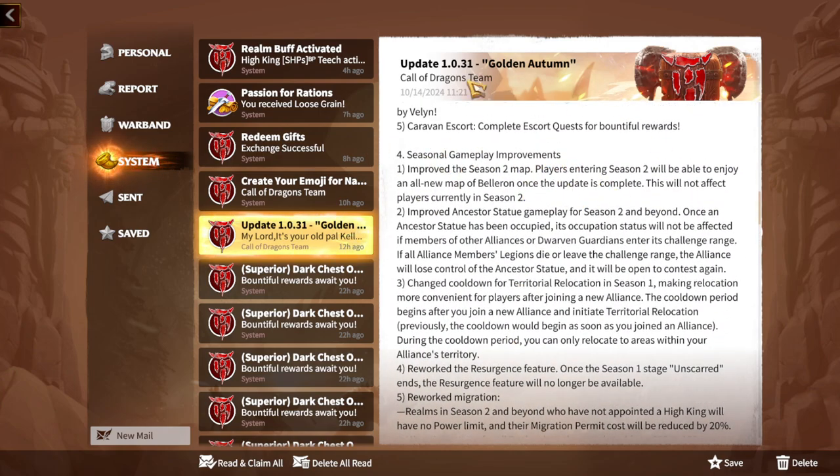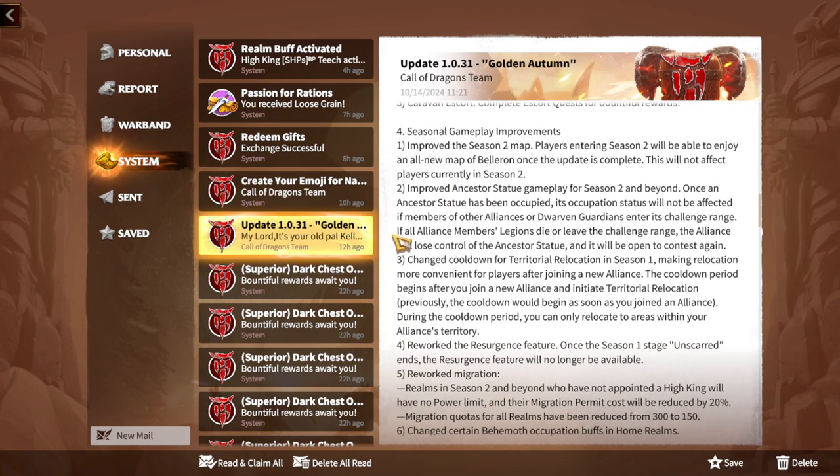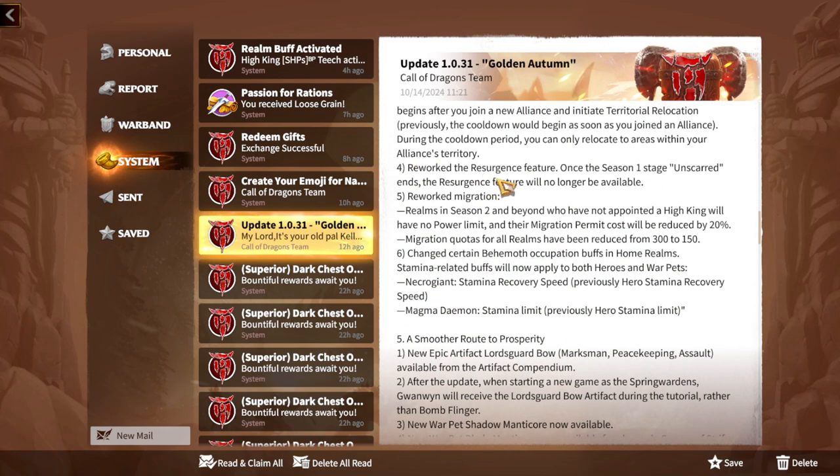The seasonal gameplay improvements are really important. First, the Season Two map has been improved — players entering Season Two will enjoy an all-new map of Baleron once the update is complete, and this will not affect players currently in Season Two. Ancestor Statue gameplay has also been improved: once a statue has been occupied, its occupation status will not be affected if members of another alliance or Dwarven Gardens enter its challenge range. If all alliance members' legions die or leave the challenge range, the alliance will lose control of the statue.